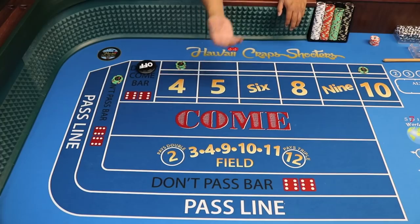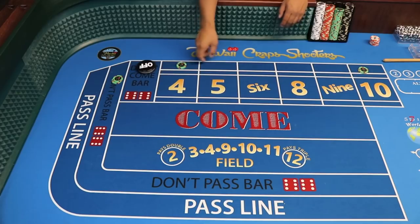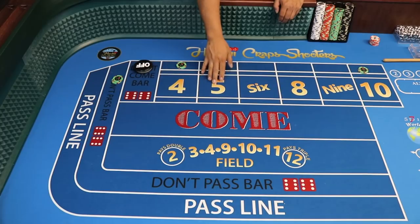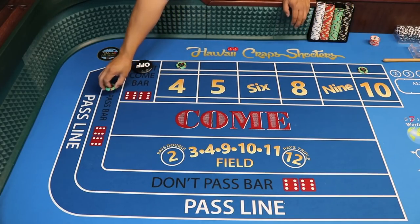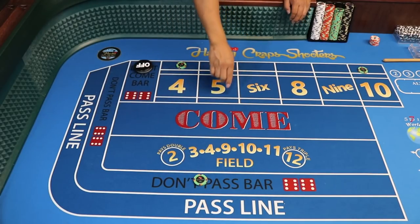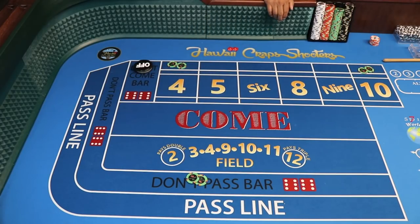That's why we call it the Lazy 10-4. These lays are going to protect this $50 don't pass. So we have a $50 don't pass, $50 on the lay of the 10, and $50 on the lay of the 4. You can see the lay buttons there.